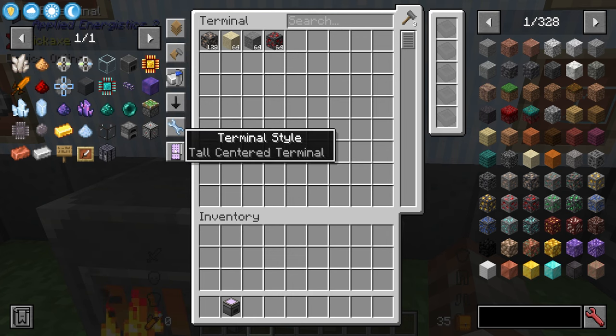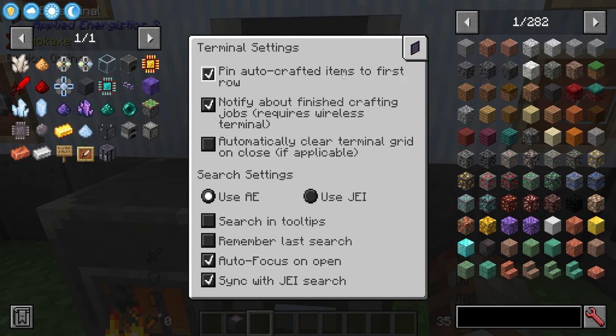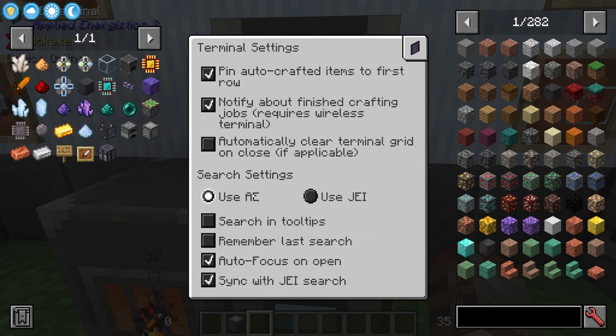There's also a terminal size option — small or large, I prefer large. Inside the settings you can configure how you want to search: use the AE search bar or sync with JEI. When you type in the AE terminal with JEI sync enabled, JEI will search simultaneously, which is very handy for learning recipes from within your system.